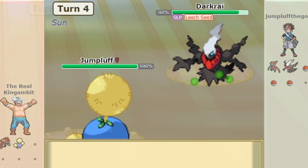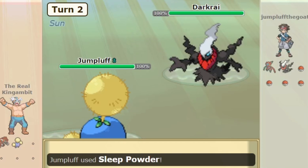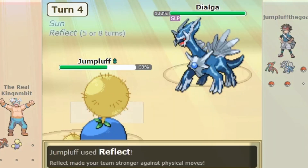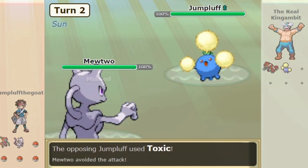On this set, Leftovers can be used or dropped for another item like Lum Berry to avoid a Dark Void from Darkrai or Thunder Wave from Kyogre. Light Clay can also be used to increase the duration of Reflect, or Focus Sash to avoid a one-hit KO.